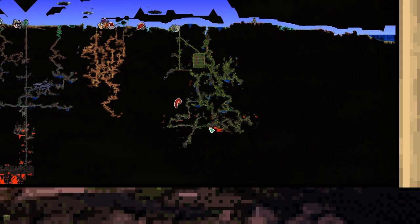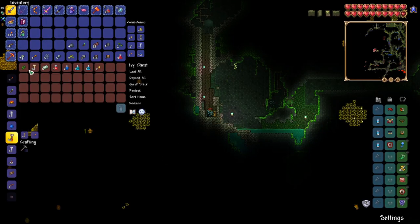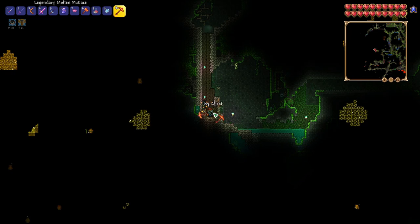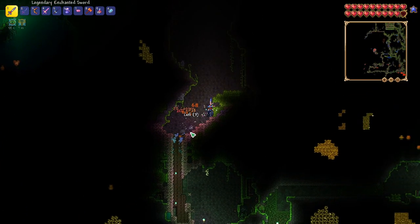I went to the jungle and I've been exploring quite a bit, and I finally found the Feral Claws. Let's go ahead and loot those — it increases melee speed, and the main thing is that I need it for an upgrade later when we get into hard mode. I figured it would just be better to have that before we go into hard mode.